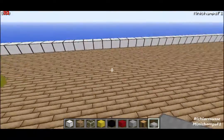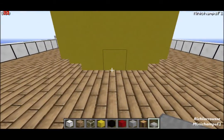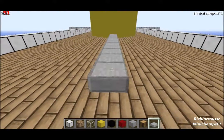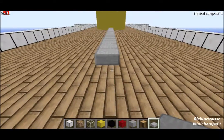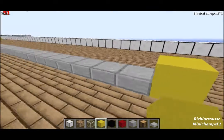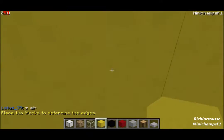Go down to the bottom and use stone slabs to measure. It's a 28-block gap for the next funnel, so count back 29 blocks - 1 through 28 - and on the 29th block back you place your next funnel. Then get rid of the stone slabs as you don't need them anymore.